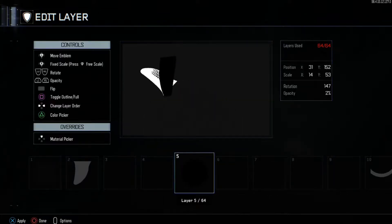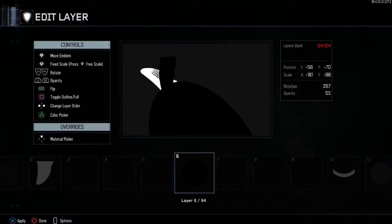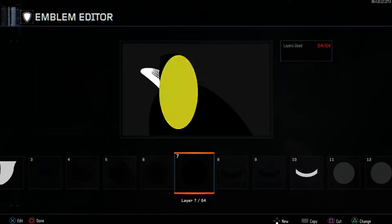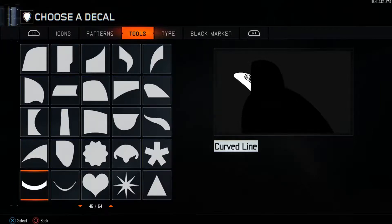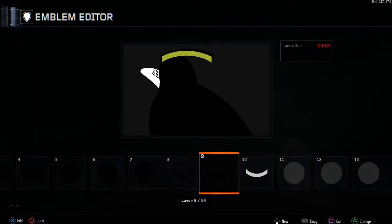Then we're just going to grab a circle. Follow the position and the scales — opacity is going to be 100% on all of these but one layer. You'll know what layer, so everything's 100% opacity until the very, very end. Then add another circle here, and another circle here. Then you want to go grab Curved Line and put it here, and then put another Curved Line here.